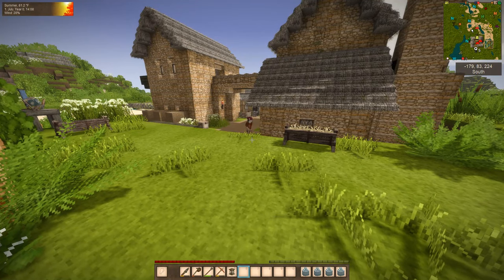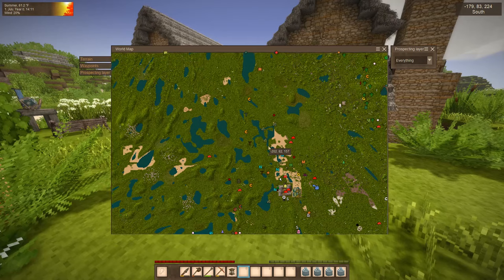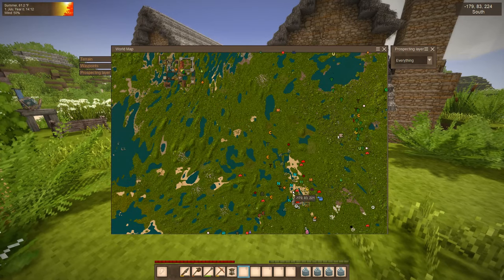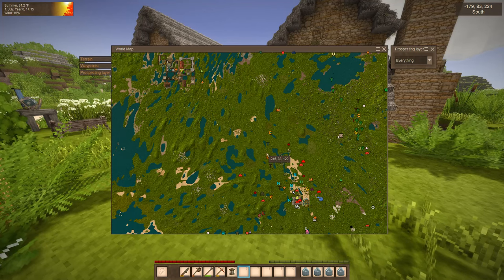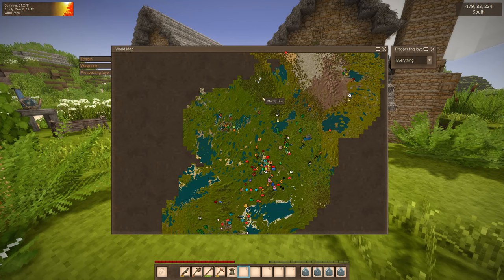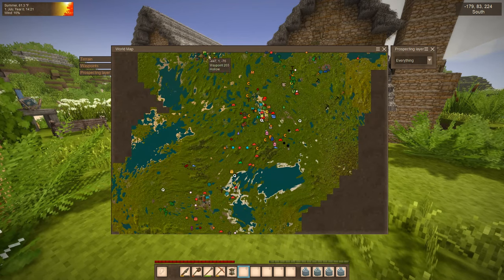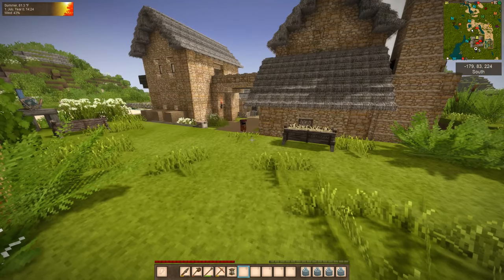We have just arrived back at the chateau, coming in from that village we just found. Look how close that village is to where we are — I didn't realize that until we started heading home. That village was right there all the time. This area just had not been opened up. Maybe we can build a road to that village, to this village, connect our world.